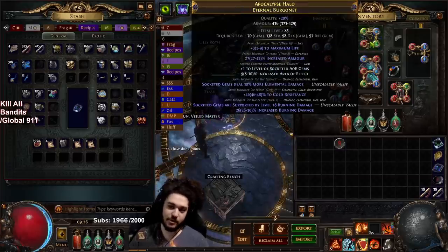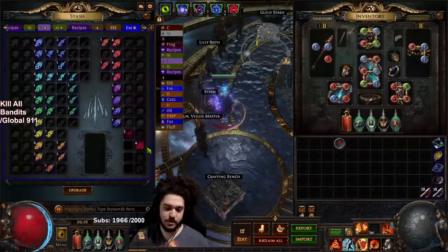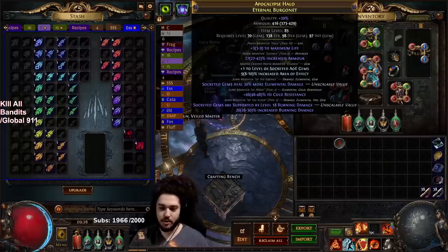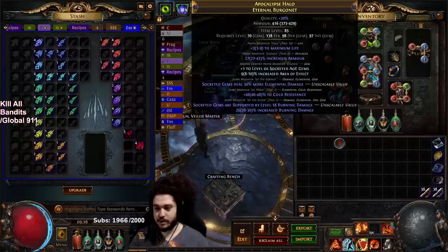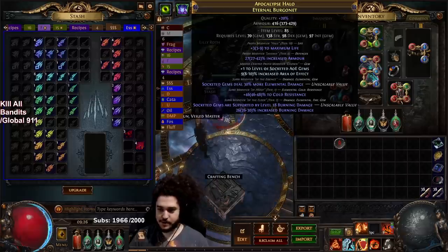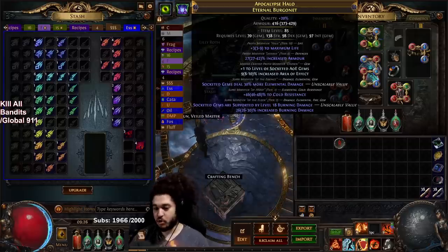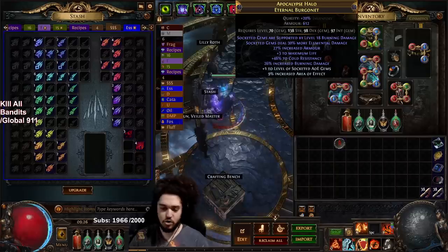Following my guide, I used an item level 82+ armor-based helmet. I bought essence of horror because they're really cheap on league start, and I actually one-tapped my helmet — meaning I used one essence of horror — and got burn damage, a great cold res, and it guaranteed 30% more life. When I get more currency, I'll do the advanced step: suffixes cannot be changed, then veiled chaos, and the goal is to unveil plus two AoE and craft life to get the life modifier back.